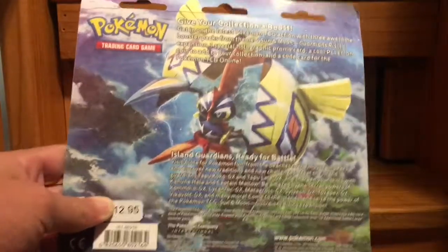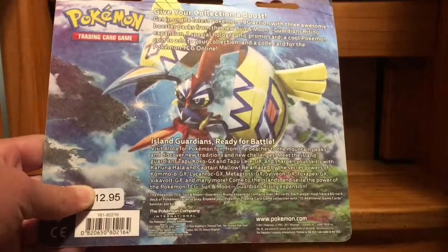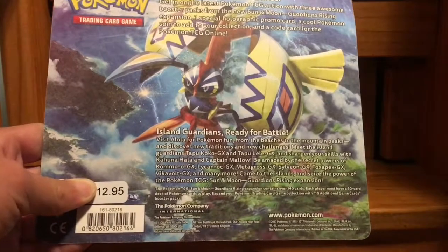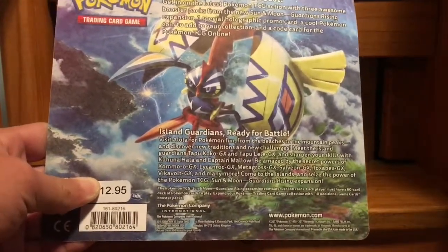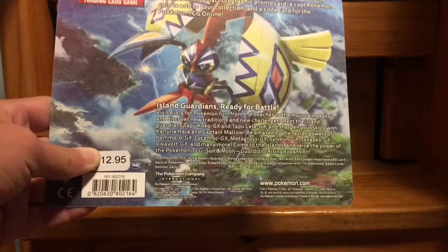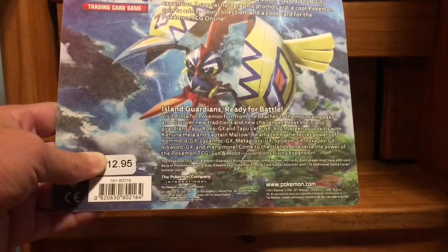Meet the Island Guardians Tapu Fini GX and Tapu Lele GX, and sharpen your skills with Kahuna Hala and Captain Mallow. Be amazed by the secret powers of Kommo-o GX, Vikavolt GX, Toxapex GX, Sylveon GX, Tapu Bulu GX, Vikavolt GX, and many more. Come to the island and seize the power with the Pokémon TCG online expansion.